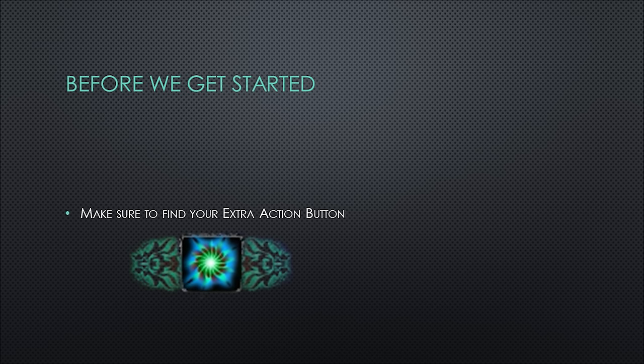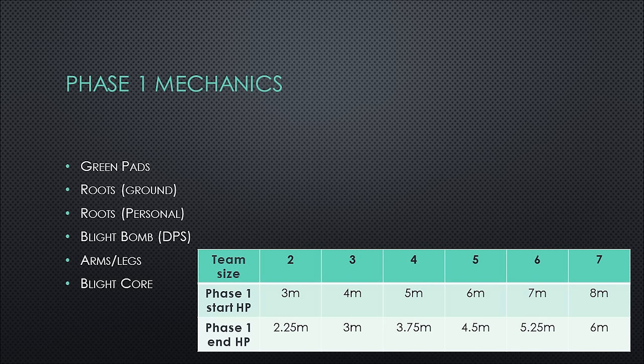I think we're finally ready to start the fight. The first couple mechanics are a little more complicated, but you'll find as the fight and video go on, they get more streamlined as there are a lot of similarities between mechanics. Don't be discouraged if it starts off a little confusing. Here is a list of all the phase one mechanics in the order they appear, along with the life point thresholds depending on your team size. We'll go through them one at a time.